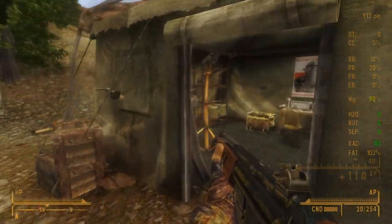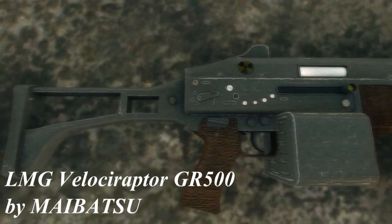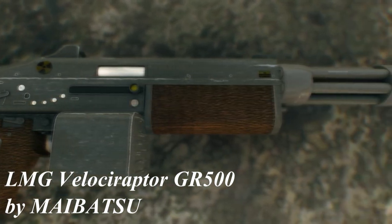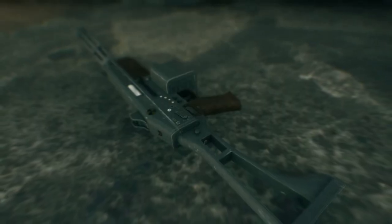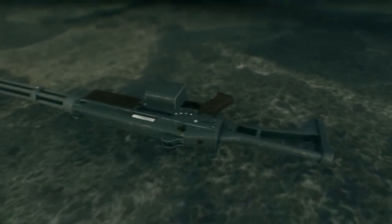Moving on to the weapon mods, the first one is called LMG Velociraptor GR5000 by MyBetsu, the author of the Sapphire Rifle. The only way to obtain it is to craft it at the workbench with a light machine gun, 5 scrap electronics, 5 scrap metal, and a repair skill of 70. As you can see, the gun looks absolutely amazing.